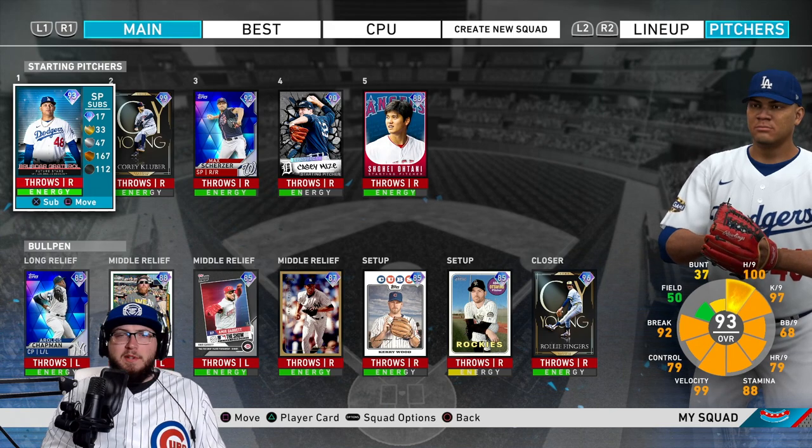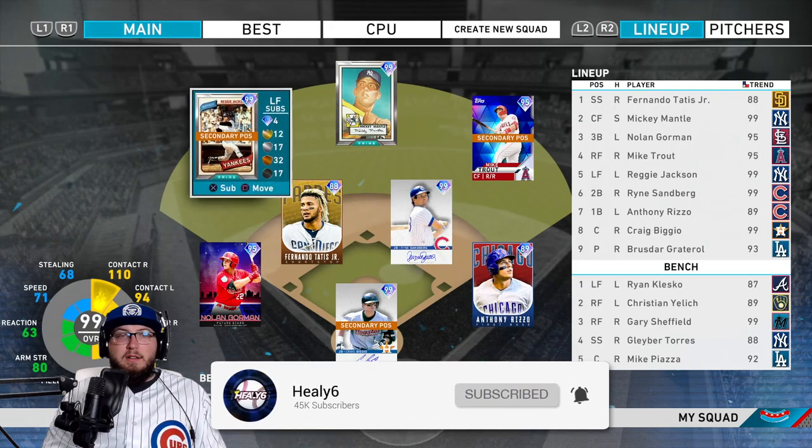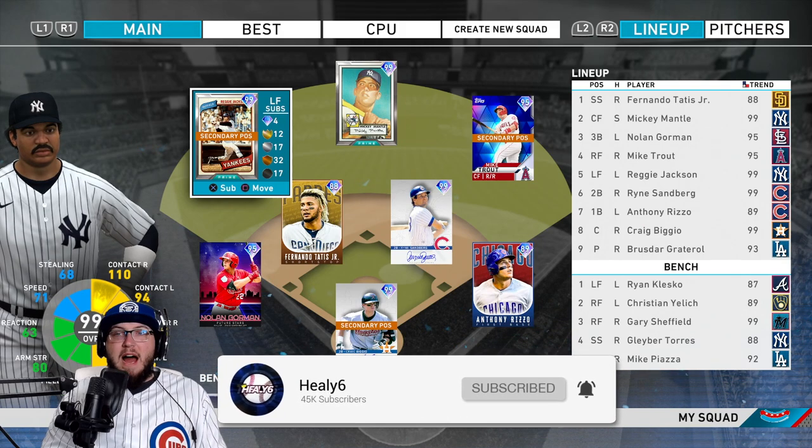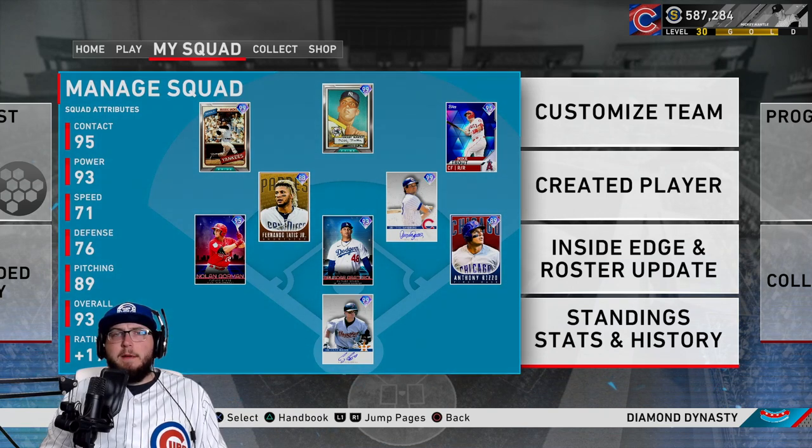I'm so excited to use Brusdar. I'm excited to get Kyle Wright eventually too, and Nick Lodolo. This team is gonna look a lot different over the next few days and couple weeks as we try to debut a lot of these future stars cards in ranked seasons.